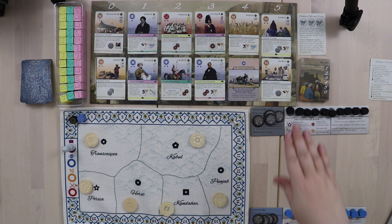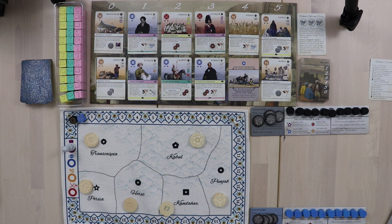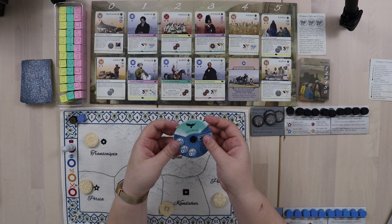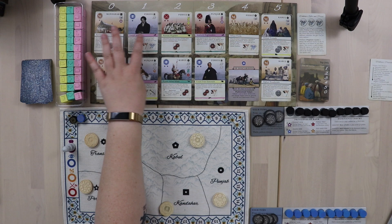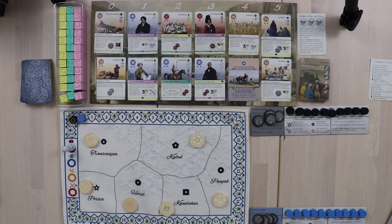Now I need to choose my starting loyalty. You choose one at the beginning based on what you think you can do well with, then you can change it at various points during the game in specific ways. The cards are color coded: British is pink, Afghanistan is green, Russia is yellow, with matching colored blocks.